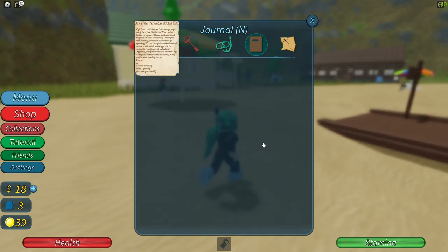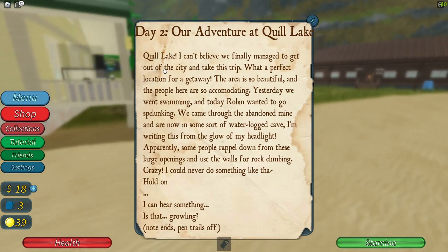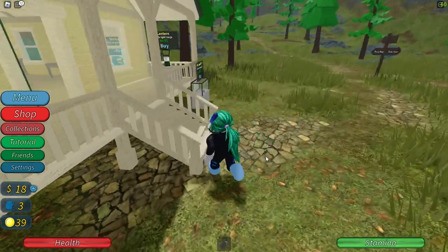We found a hiker's journal down there. Quill Lake — I can't believe we finally managed to get out of the city and take this trip. What a perfect location for a getaway. The area is so beautiful and the people here are so accommodating. Yesterday we went swimming and today Robin wanted to go spelunking. We came through the abandoned mine and are now in some sort of waterlogged cave. Apparently some people rappel down from these large openings and use the walls for rock climbing. Hold on — I can hear something. Is that growling? There's something evil in those caves.